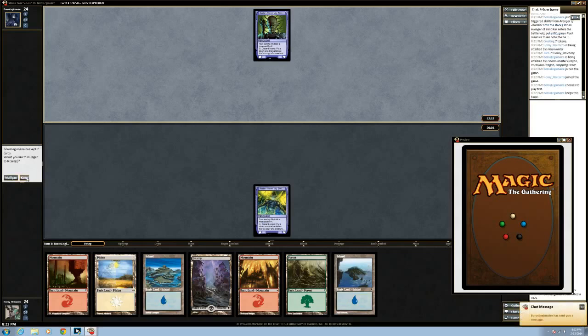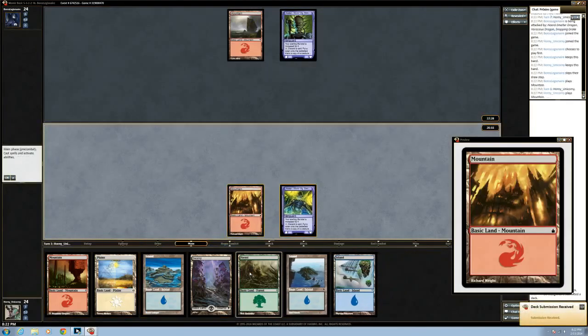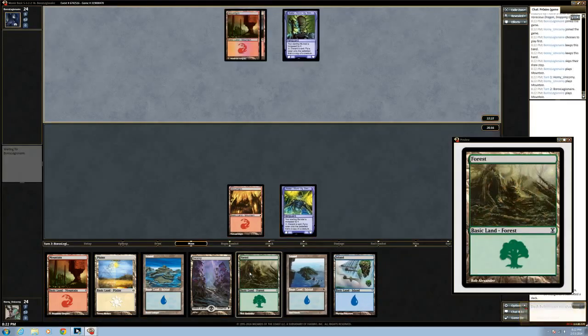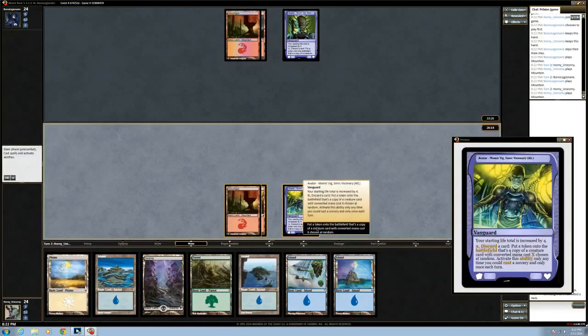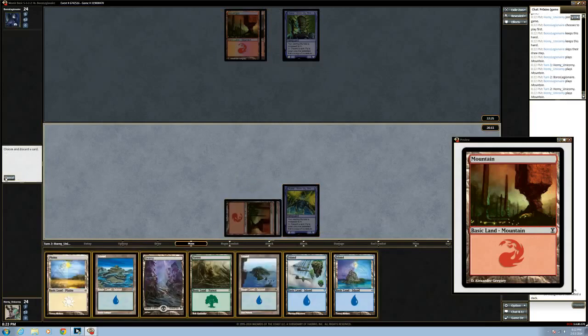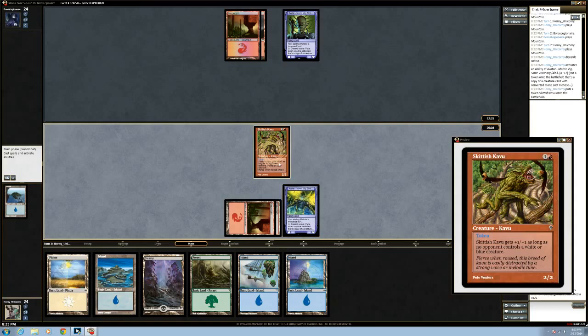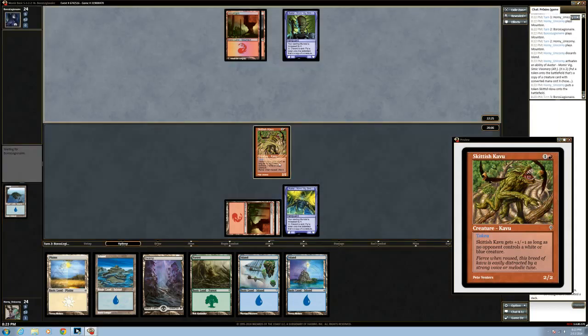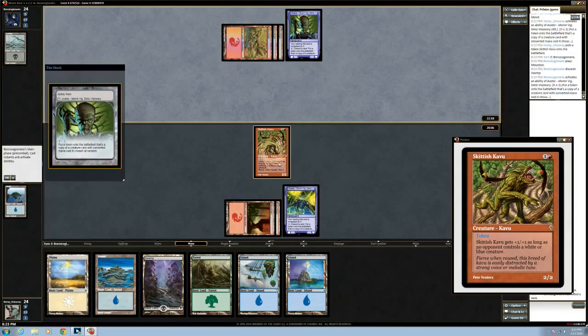Although he did have that six-three with intimidate, which is also really good — you get in for a lot. Fortunately I was able to make up for it because they don't catch the colors. Look at this island flush here — two-two. But as soon as you get a white or blue creature, it's going to be a one-one.